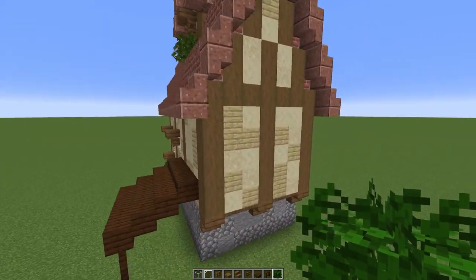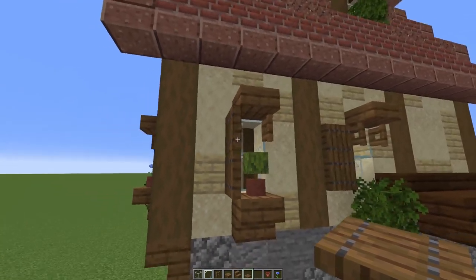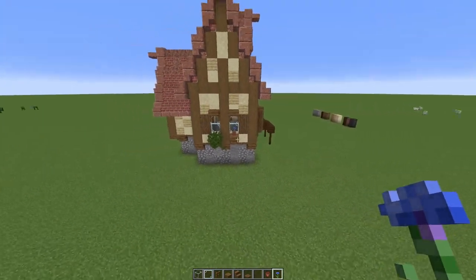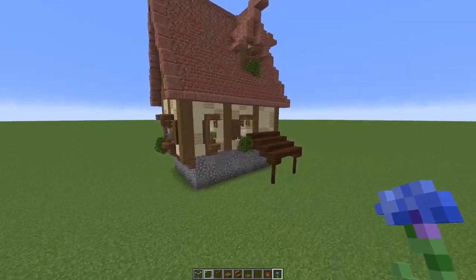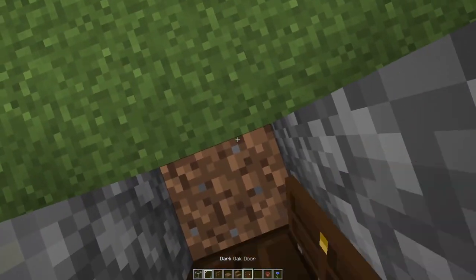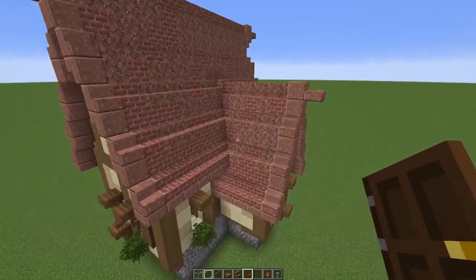All the windows have been put in. On the sides I've added trapdoors to look like shutters — some pressed against the wall and some at an angle so they look half open, half closed. I've also added flower pots with cornflowers to add more color to the outside. The overhang is where the door is going to be, so I'm adding a dark oak door — my favorite door because of its paneling design. Dark oak doors also fit very well with dark oak trapdoors.